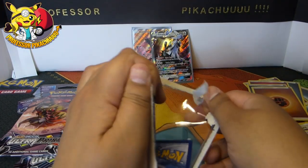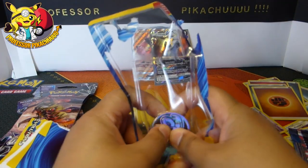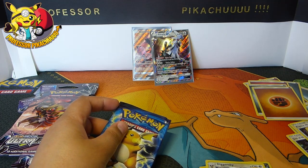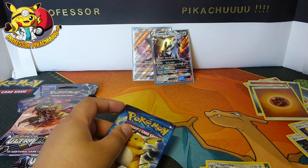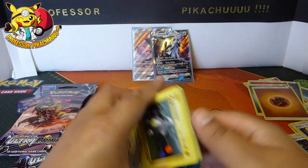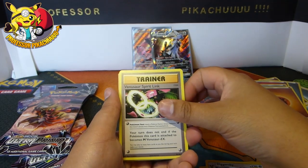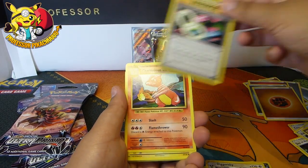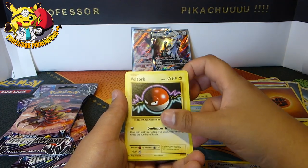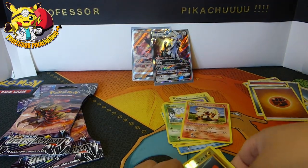Let's open this Evolution pack. That's one way of getting it out of the packet! What promo do we have today? Another Weezing - that can go in my pile. I just need cards 34 or 70, plus obviously the specials, and three from the back. Charmeleon, Magnemite, Gastly, Poliwag, card 34 - got it! No Weedlle, Magnemite, and Arcanine. Nothing out of that one.